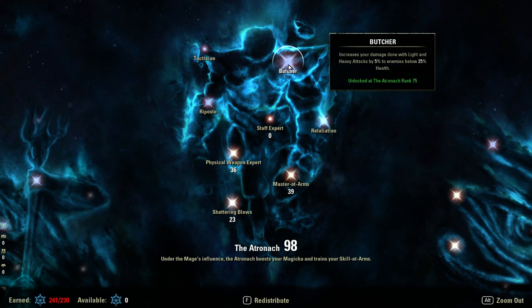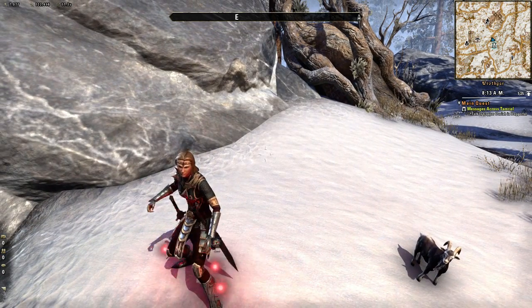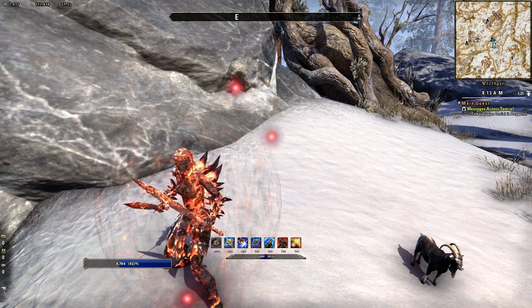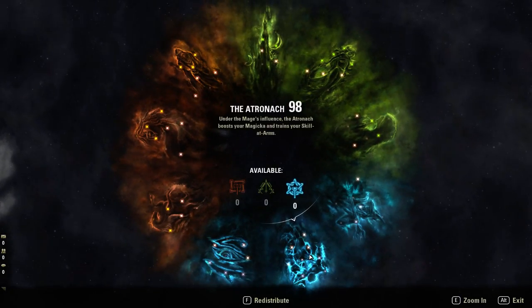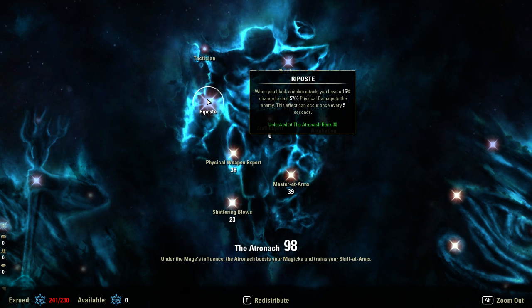On top of that, when I get the enemy below 25% health I also get the execute bonus, and I get Repost — anytime I block, regardless of whether it's with Dual Wield or Sword and Board, I get this 4,000 damage reflected back against the enemy. That can be boosted with increased weapon damage. As you can see, with weapon damage buffed it went from 4,000 to 5,706 — that's almost 1,700 extra damage. It's absurd.